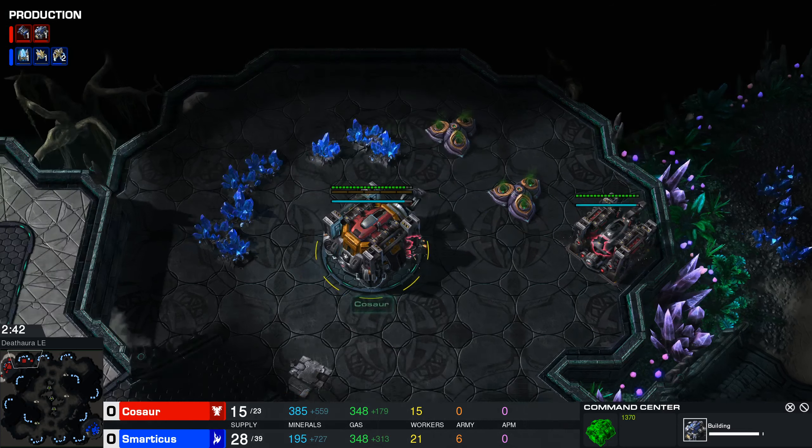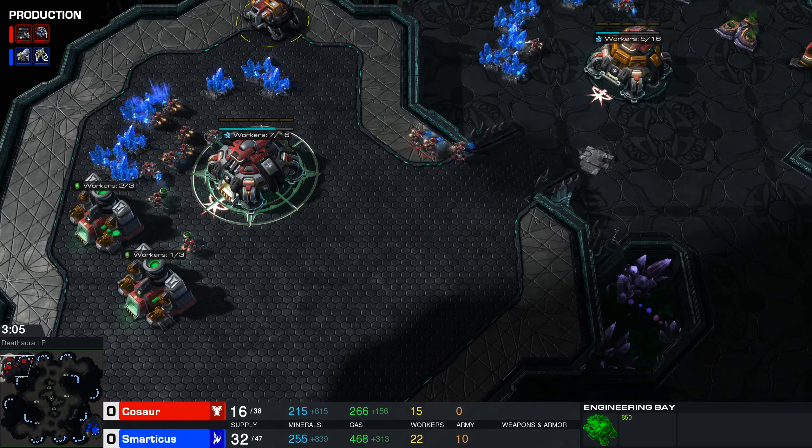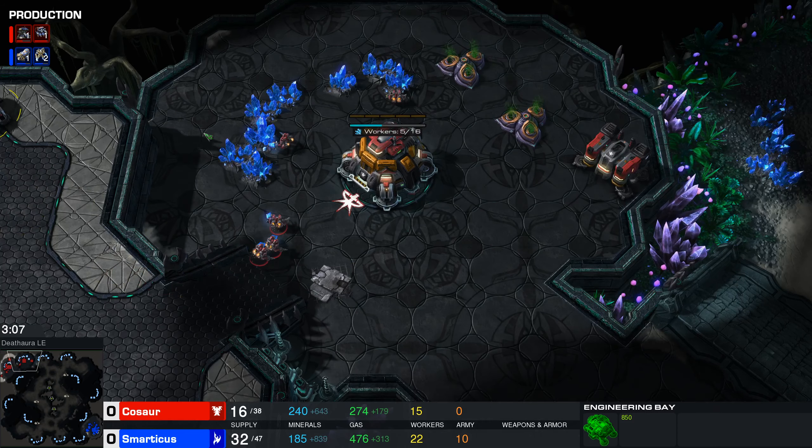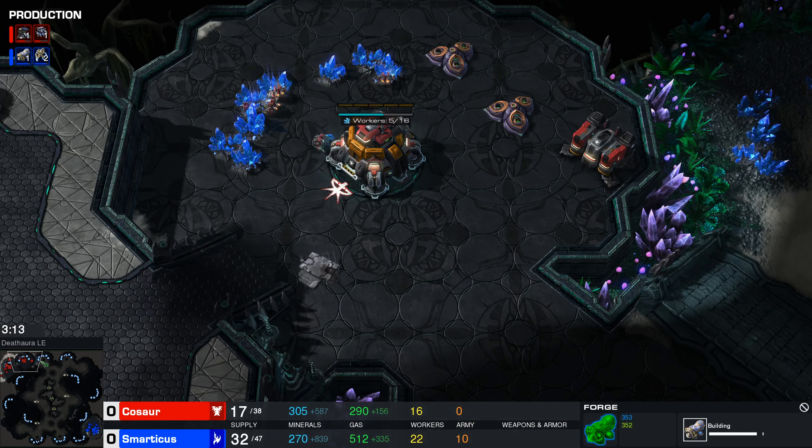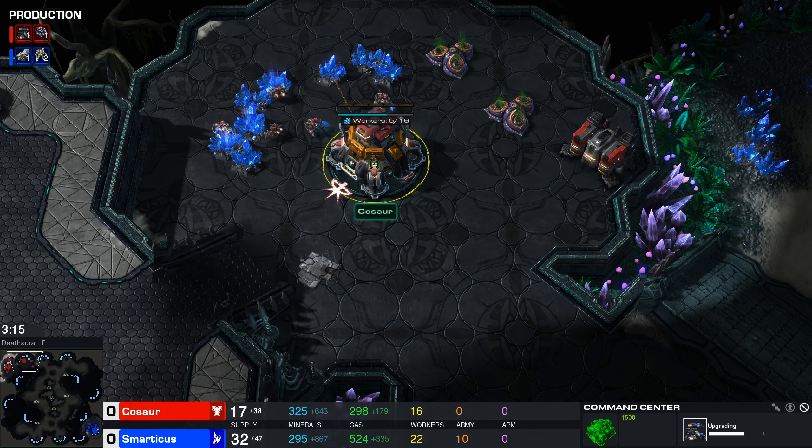Having an extra command center is utterly pointless unless you've got workers to mine from these mineral patches, and you haven't even got your main saturated. Having a natural is utterly pointless at this stage. It's going to upgrade to a planetary fortress - maybe that's what he had in mind with this engineering bay opener. I know what I'll do, I'll throw down an ebay so I can defend skillfully with a planetary fortress.